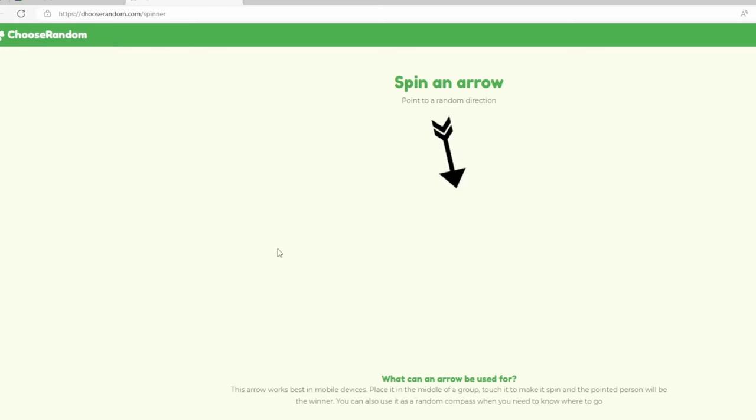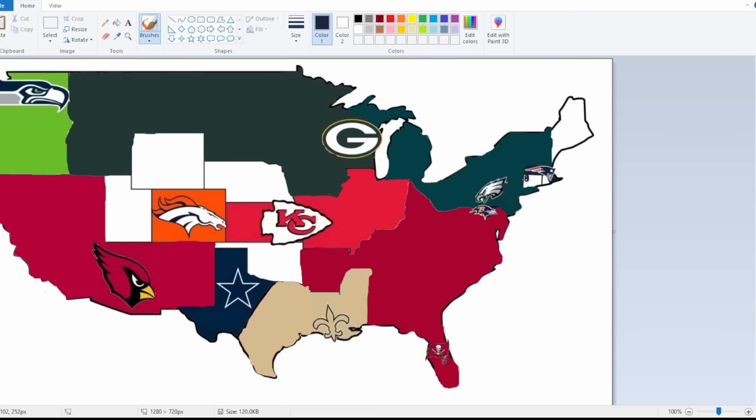The Patriots get spun — the arrow looks like it's heading south toward Philly, but actually they have a security cushion in Connecticut. So New England takes Connecticut's territory, keeping their tiny baby empire alive a little longer.